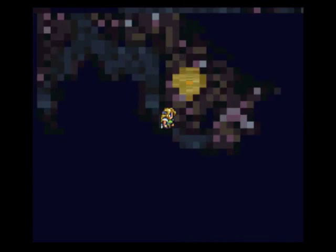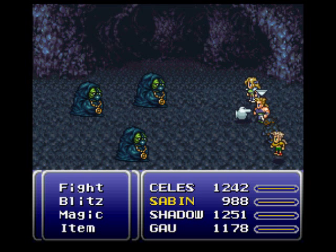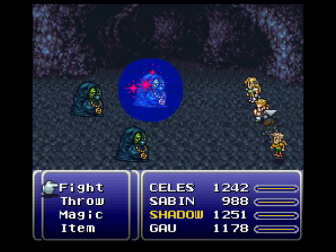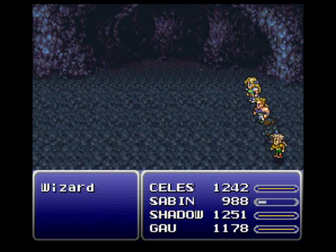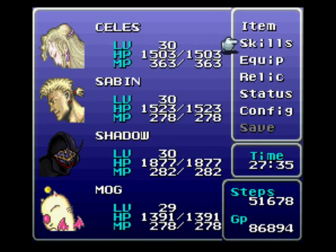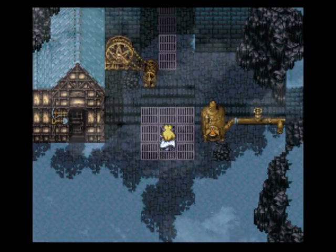I'm going to head back over to the airship. I'm going to change up my party and bring Mog along, because we need him to acquire our Sasquatch muscle. I'll meet you guys at the entrance of Narsh when I rearrange my party. Alright, we're back in Narsh. I got Mog in the party now — I swapped him out with Gao, because Mog can equip the Snow Muffler. Look at his defense — he has maximum defensive power right now. He's going to be really resistant to physical attacks.